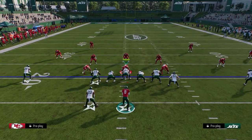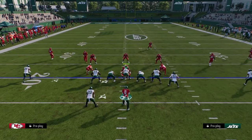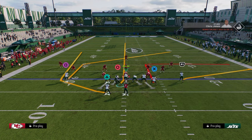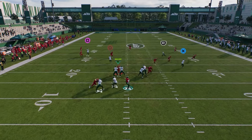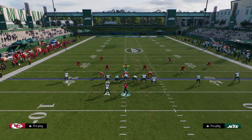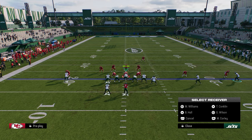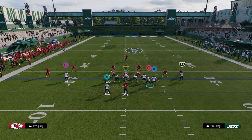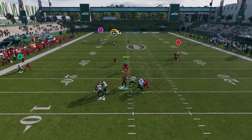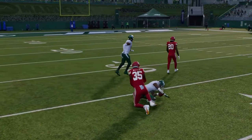Against zone coverage, it's really just the same reads. The read against zone is that post. From curl flat, stem him all the way up, tight end, then the slant and the post — snap it about right here, and you see this post, you can throw it all the way across the field. That's one of my favorite money plays that I kind of use to beat a lot of different coverages.